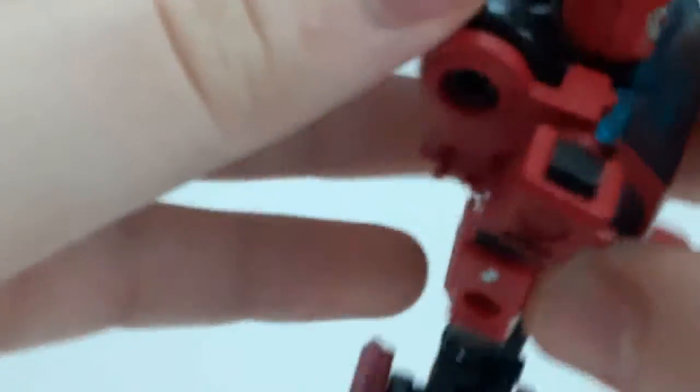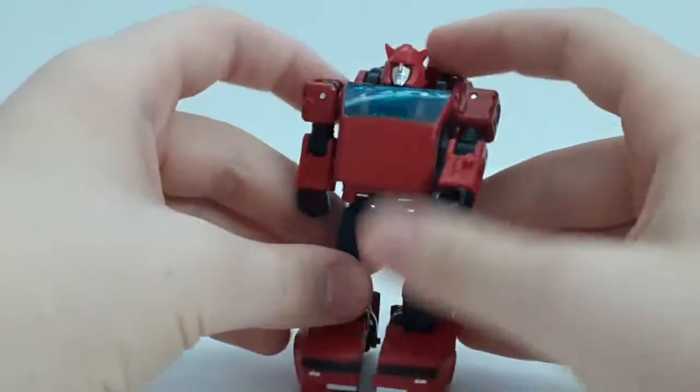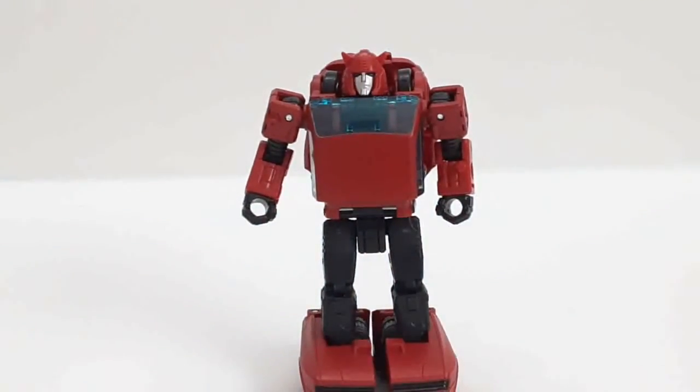But again, the parts-forming. What you do here is flip out this little piece, and then peg it into this hole. Make sure to line it up, and there you have Cliffjumper in his robot mode. He looks amazing — it looks actually really accurate.